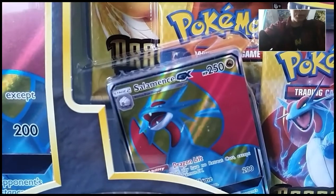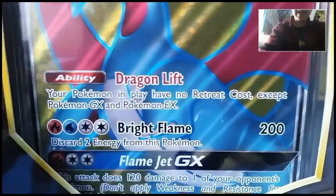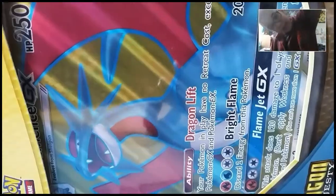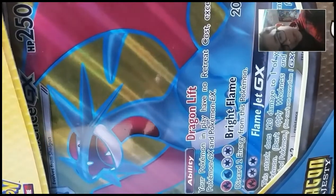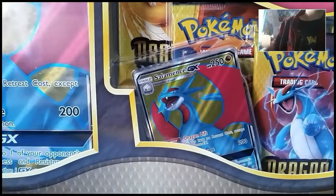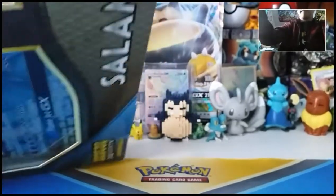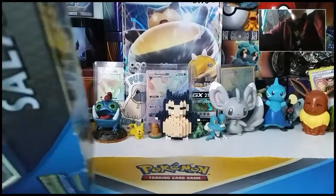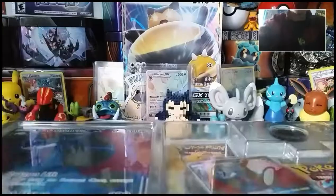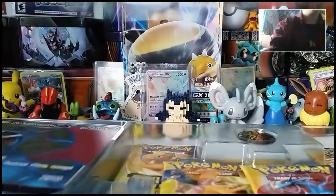It comes with a Salamence GX full art, a promo card, a holo Salamence which is still pretty cool, and then a giant Salamence that doesn't even fit in the camera — you gotta turn it on the side to look at it. Anyway, I'm really excited for this and I'm just gonna start busting it open right now. That ended up coming out really easily, I thought that was gonna be a lot harder.